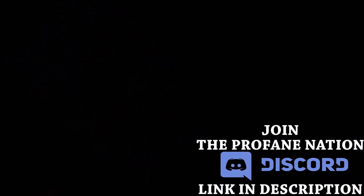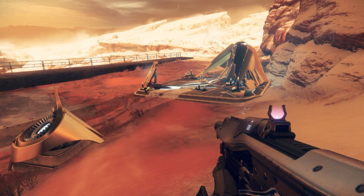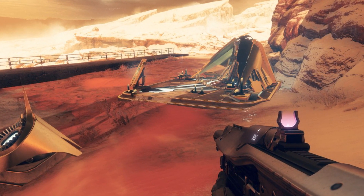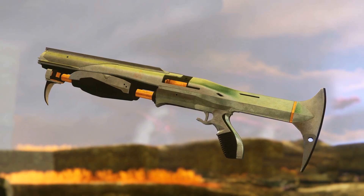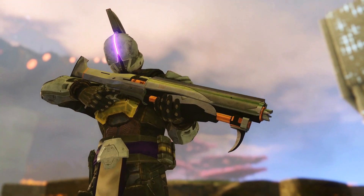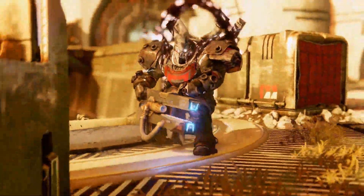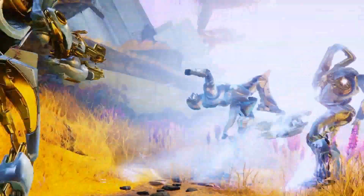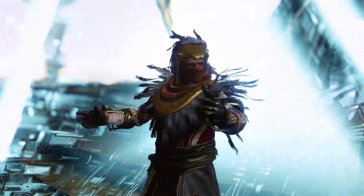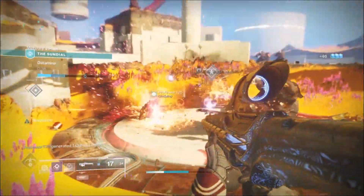Polarized fractalines are an exclusive currency to Season of Dawn and they go hand in hand with the obelisks. The obelisks are essentially this season's version of a chalice from Season of Opulence or the lectern from Season of Undying. You'll need to unlock the available obelisks by visiting Osiris and completing all of his quest lines, which send you off to each obelisk to unlock and start powering up, because you do have to rank up each one.